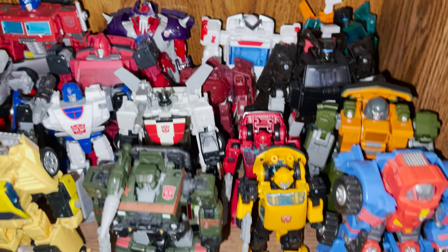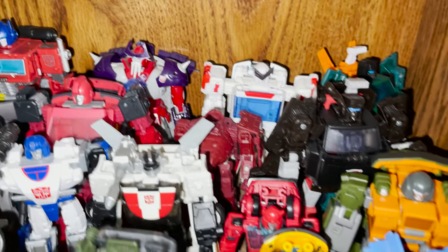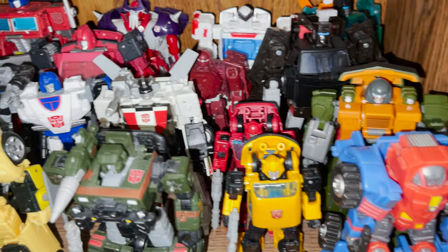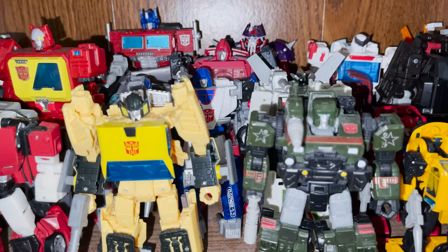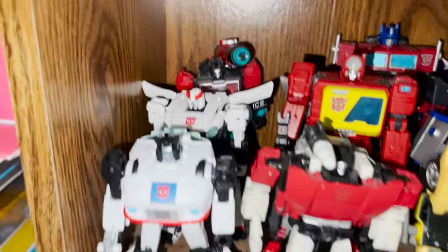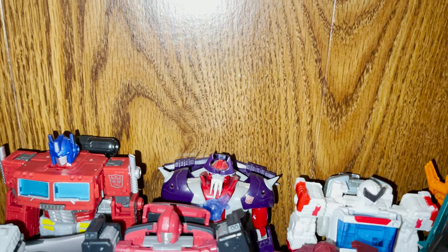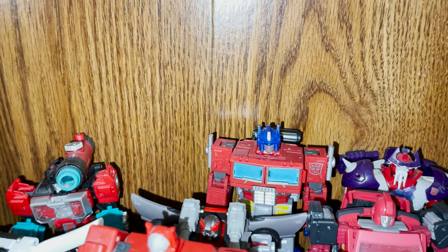There's Bumblebee, Trailbreaker, Hoist — Earthrise. That's third-party Brawn, third-party Gears. There's Bumblebee, Cliffjumper, Hound, Sideswipe, Sunstreaker, Jazz, Prowl, Perceptor, Ironhide, third-party Alpha Trion. Blue Streak in the back with extra weapons.